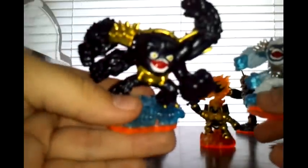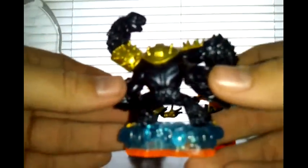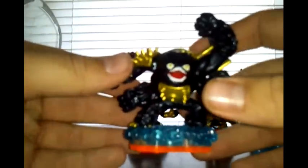Let's start with Slam Bam in the middle. His skin on the original Series 2 figure is translucent blue, but on the Legendary one it's all purple, with the gold portion being on his armor rather than silver. Honestly, I like the original a little bit more, just because I like the translucent parts — but this isn't too bad. Still pretty menacing; pretty good for a Legendary Water character.